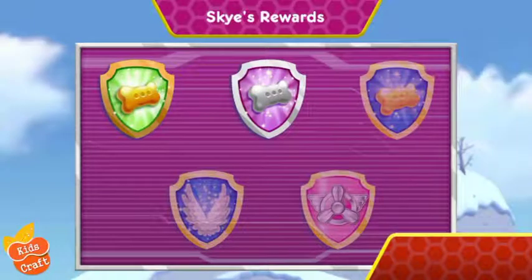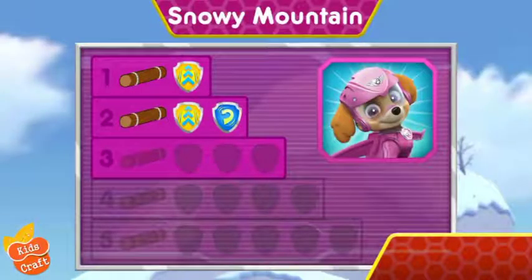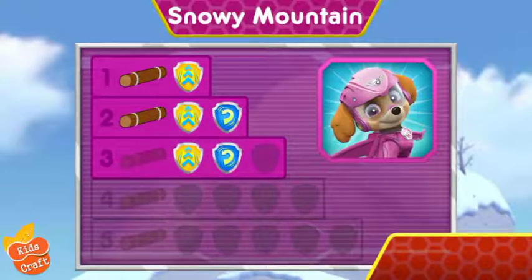Nice flying! You earned a new reward! You found the golden bone! Wow! You earned new badges! Alright! We collected the barrel roll! Woohoo! We found the speed boost! Alright! We collected the 360 spin! You found the log! You've unlocked the next level! Cool!